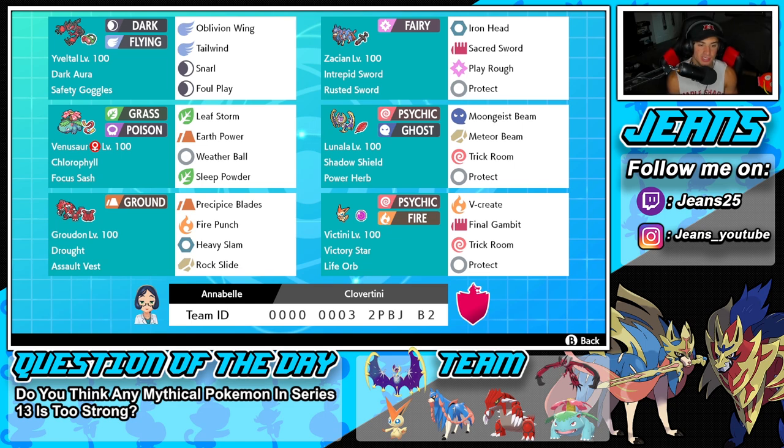Second Pokemon on the squad is going to be the strongest Pokemon ever — it is going to be Zacian. It has Intrepid Sword alongside the Rusted Sword, and then everything else is normal with Iron Head, Sacred Sword, Play Rough, and Protect. Middle left is going to be Venusaur with Focus Sash and Chlorophyll as its item and ability, rocking Leaf Storm, Earth Power, Weather Ball, and Sleep Powder. Venusaur is definitely super strong with the sun.